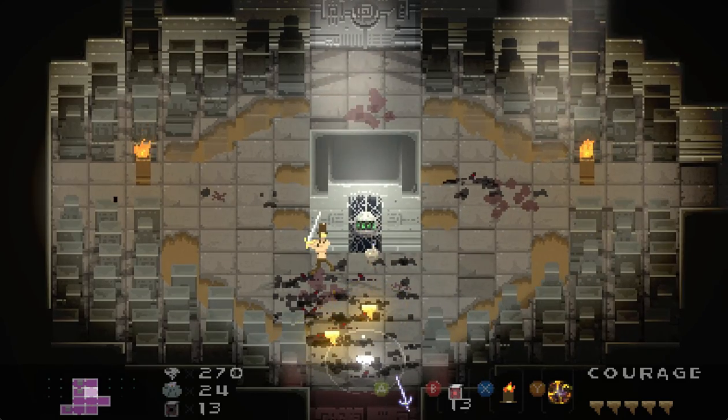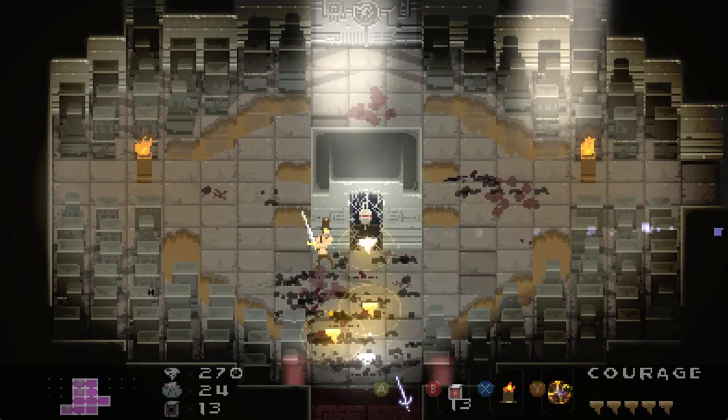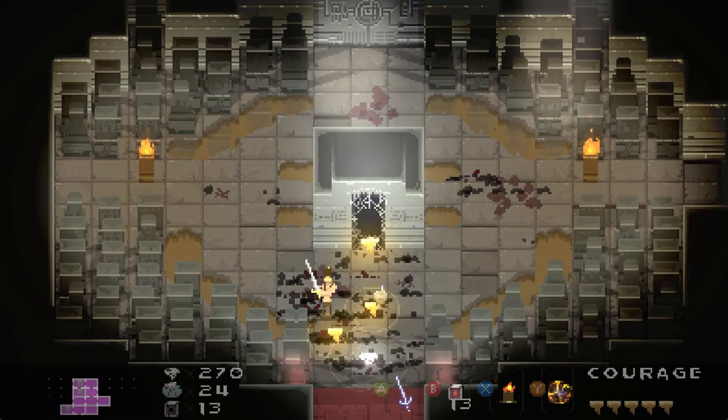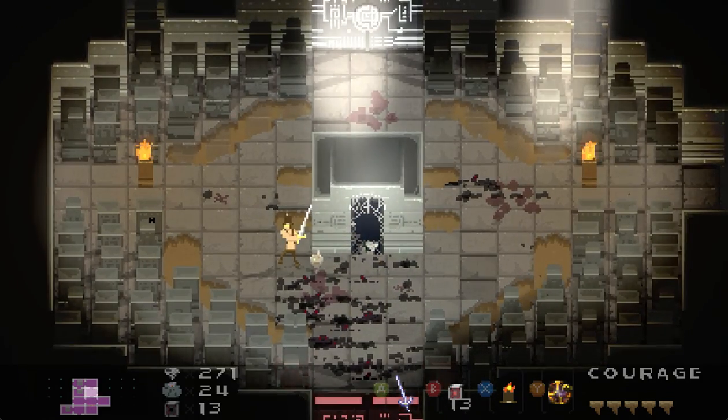So basically you have to kill all the little spiders and then kill the eye as well. These furlocks cover these doors for an important reason — this is where the key item for the dungeon is going to be.